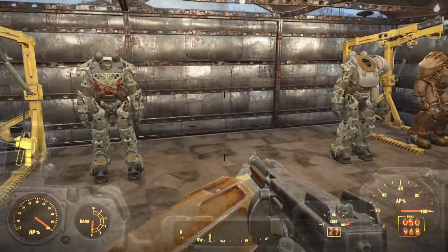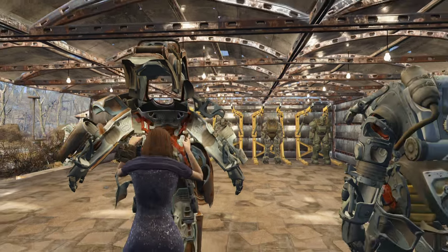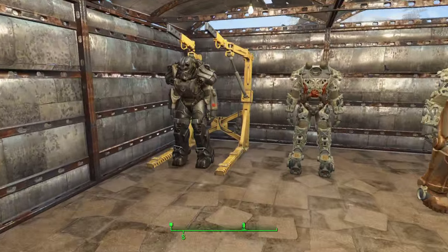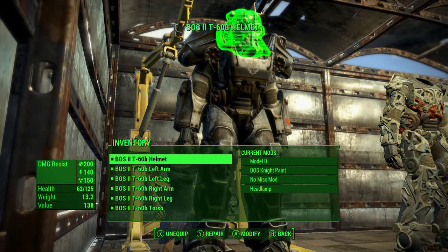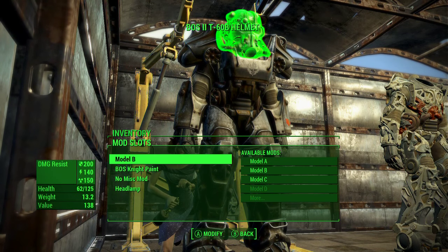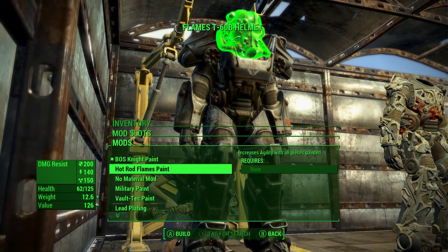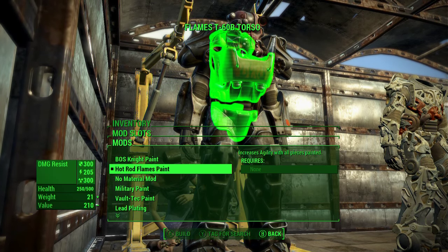Let me hop onto this power armor to line them up. You can see some are a little farther forward than others. The best way to line them up is in first person — walk forward in first person then switch to third person to see how you're lined up. Let's go ahead and do this paint job. The Hot Rod Flames paint costs nothing and it increases agility, so we'll start throwing it on all the different pieces of armor.